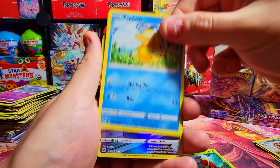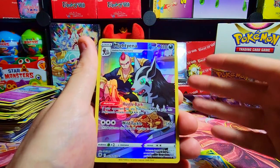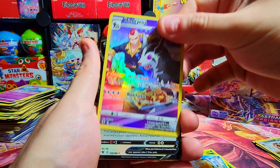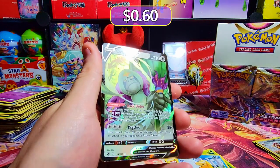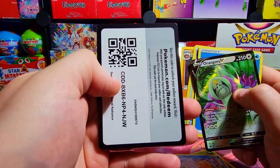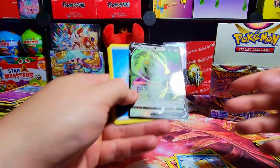Oh, Manaphy — that is sick, man. The artwork is so good, I love it. Finally, something else decent — a Trainer Gallery. What's behind it though? Oranguru V — it's a cool card but you can barely see the hollow on this one. Just another V card. We did get the Trainer Gallery so I'm not going to complain too much, but they really must be all at the back of the box.